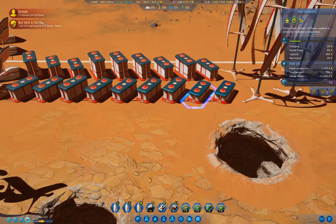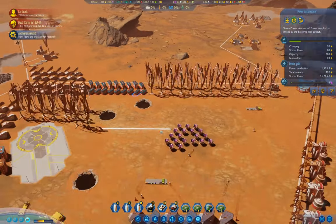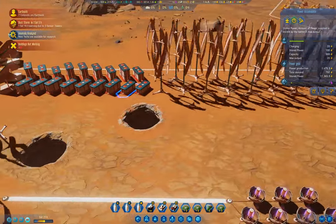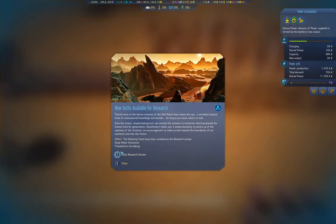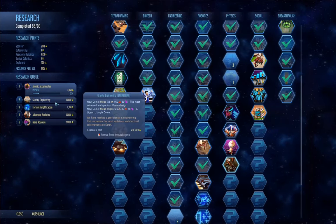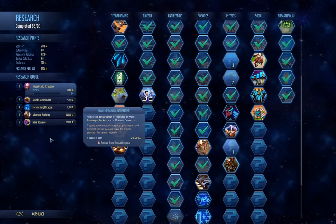We've got a dust storm coming - that's a good call to have extra power. These things will take damage during the dust storm but continue providing power - I could close them during it actually. The following techs have been revealed: deep water extraction and triboelectric scrubbing. We'll take that and put it up.